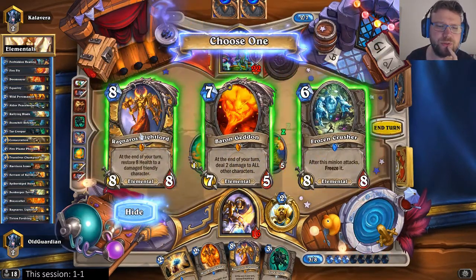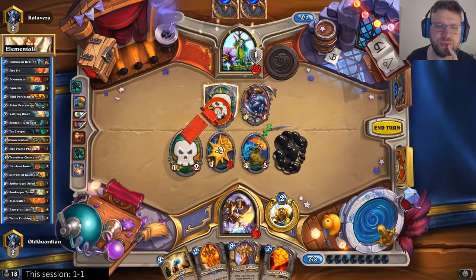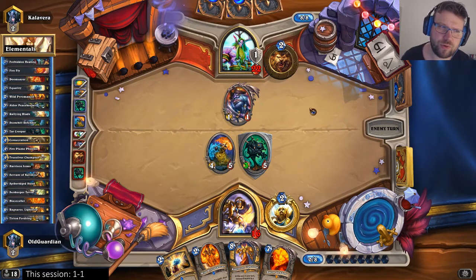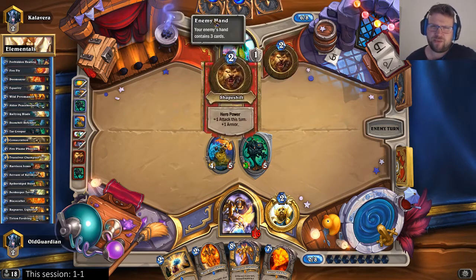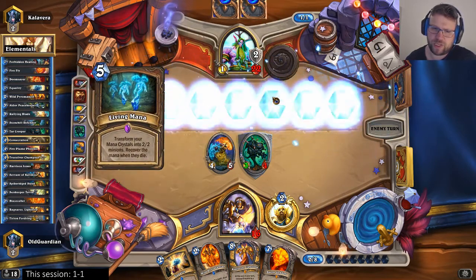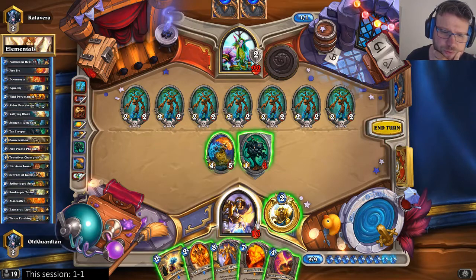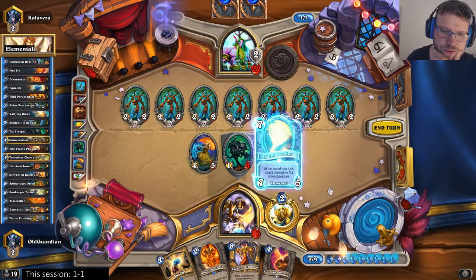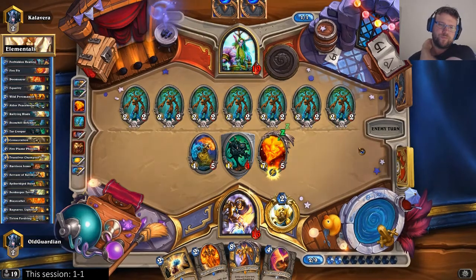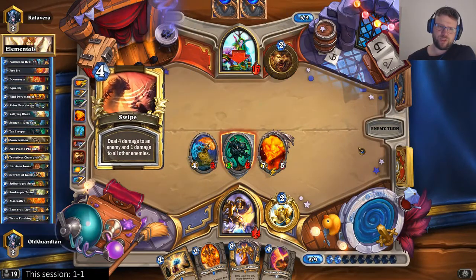I'll pick up some additional Light Lords — maybe a Geddon. Geddon is interesting in this matchup. What are those two cards he's been holding? I think there might be a second Savage Roar — that play he made makes me think there's another Savage Roar. There probably isn't a Living Mana; he would have played that already. And there's the Living Mana. I can well afford to go down to 14, so let's just drop Geddon here. That deals with the Living Mana board, and also deals with any subsequent Living Mana boards.